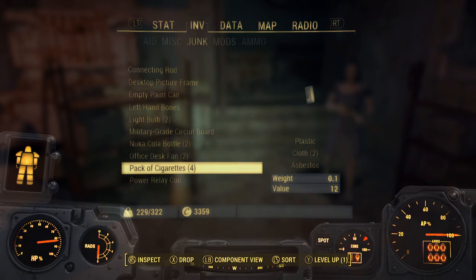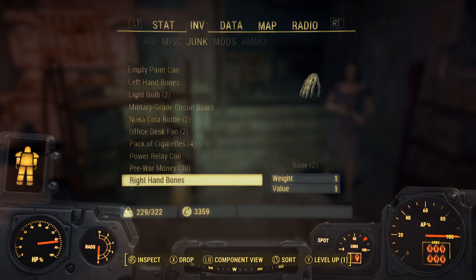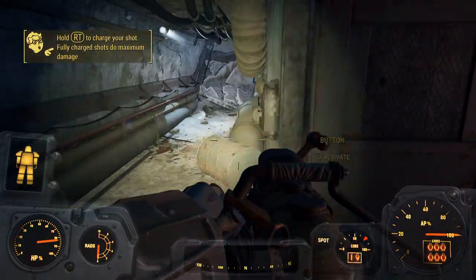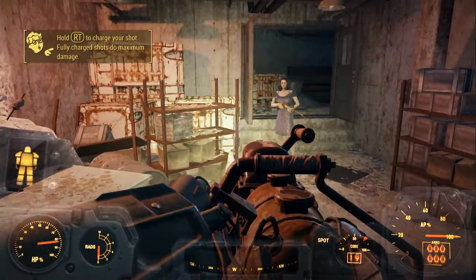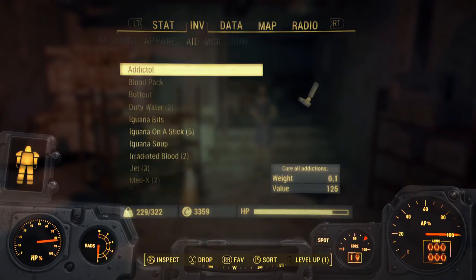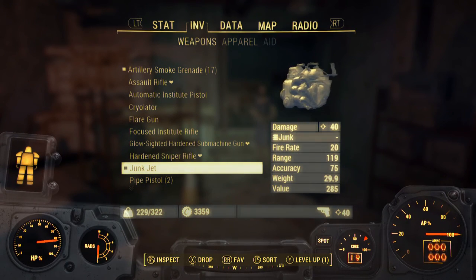Even packs of cigarettes may be the way to go at 0.1 pound. I'm assuming the bigger the item, the more damage or the wider area of effect it will have to hit — which is my assumption, could be wrong, could be right. But I thought I'd bring this to you guys and show you this special weapon I found. It's just chilling on the table when you come in here — the Junk Jet. So I hope you guys enjoyed it, I'll catch you guys in the next one.